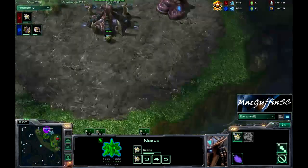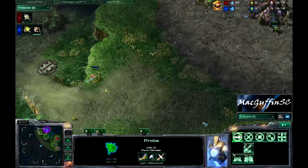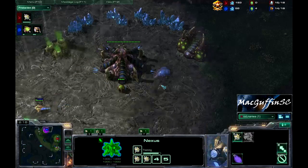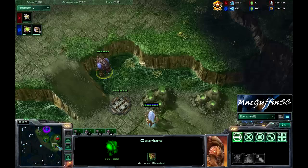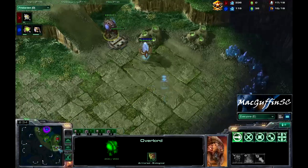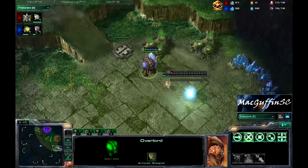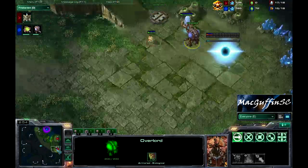Naniwa is continuing to chrono probes while he tries to scout to see if there is any hatchery-first action going down. Of course he has that gas coming down now, and the spawning pool is now spotted as well. Leenok moving Overlords into position to see what Naniwa is up to. Naniwa might be going for that Nexus first again — he's up to 17 probes and 400 minerals, so yep, we're going to see a Nexus before Forge.